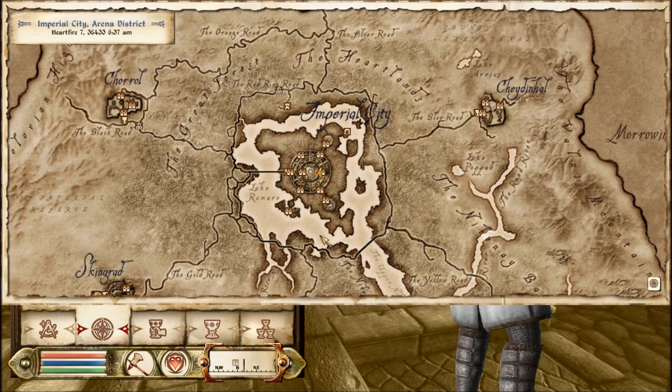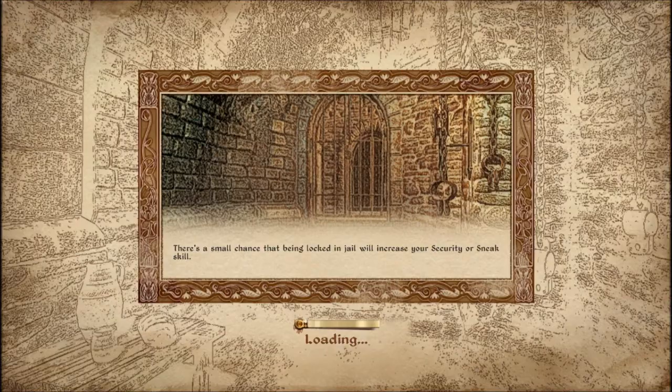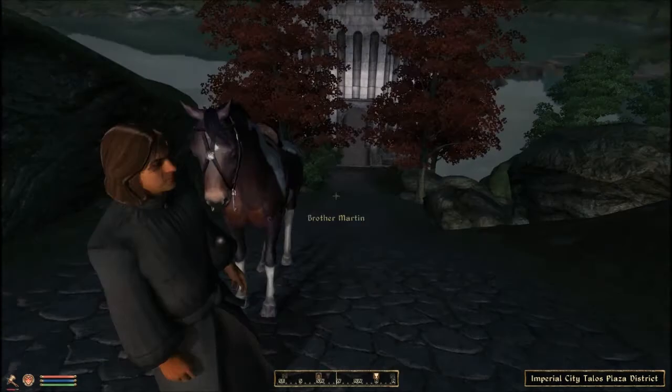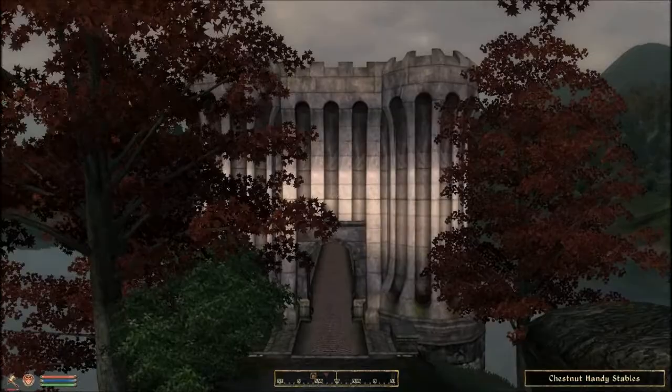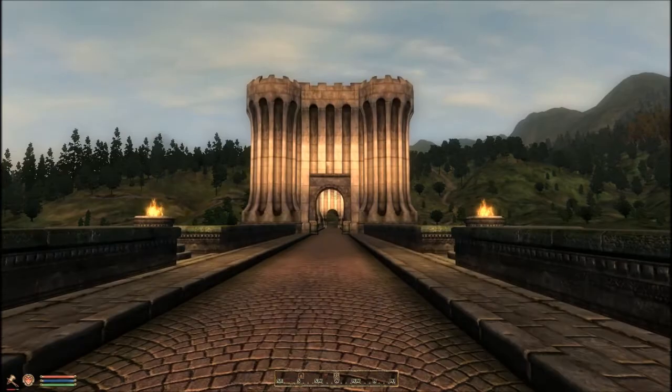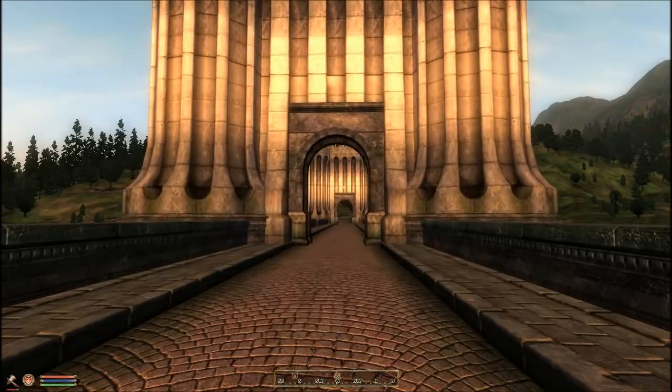Fort Nickel is around this area somewhere, so I'll go to Chestnut Handy Stables. That's a short walk down here. I could take the horse I suppose - I hardly ever use horses. I find them hard to control and they get in the way. They do help attack when you're being attacked, but I end up attacking them instead most of the time, by accident of course.